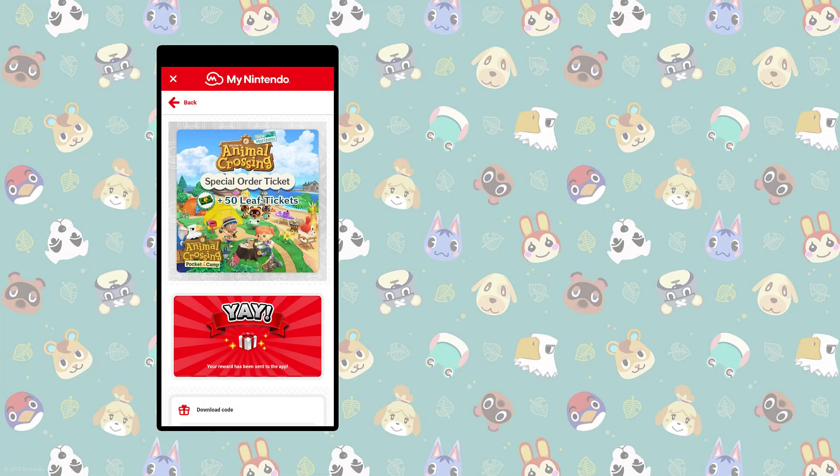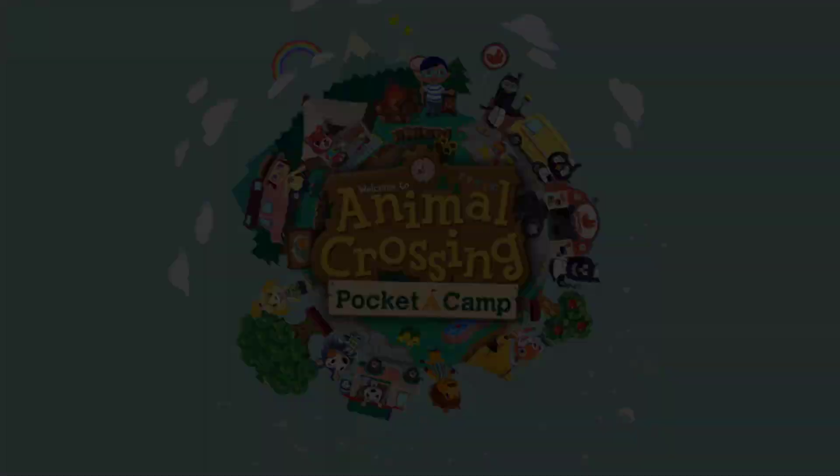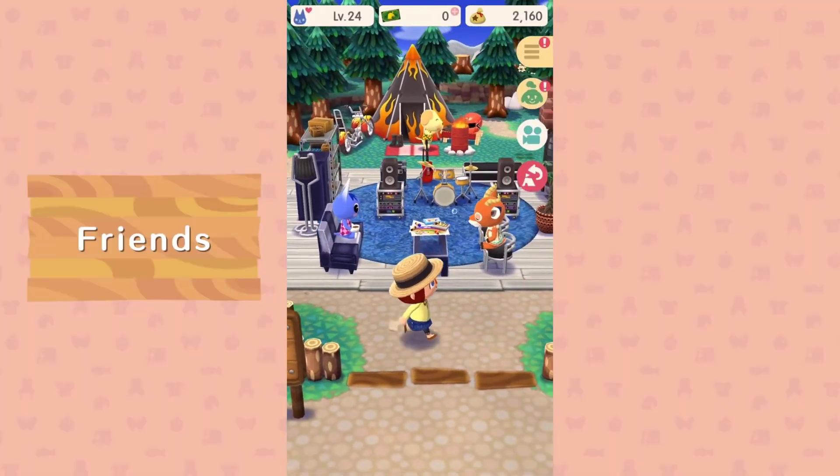When you complete this, go to the Rewards section of the My Nintendo menu. You will receive a 16-character code — write this down or take a screenshot as you will need this for later. You also receive 50 Leaf tickets in Pocket Camp which can be spent in-game.